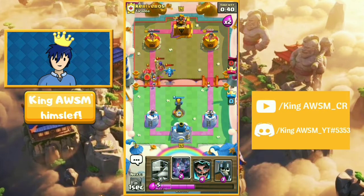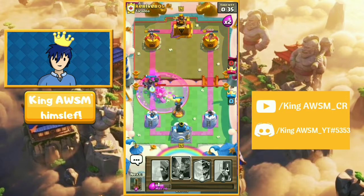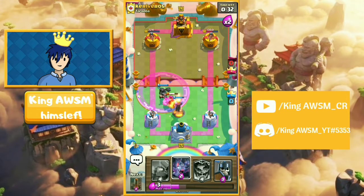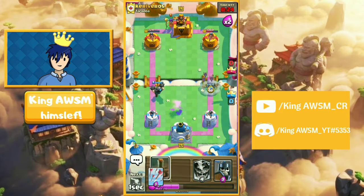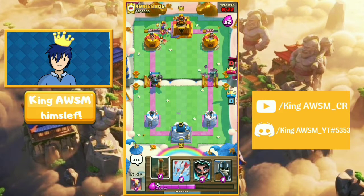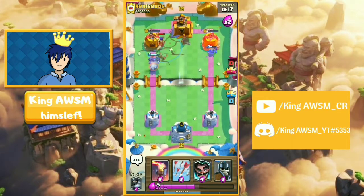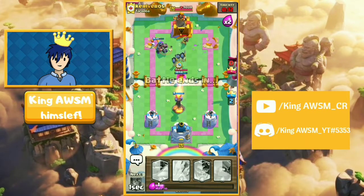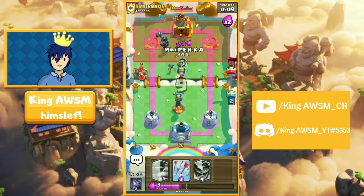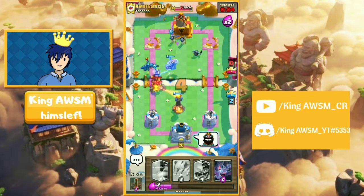Yeah, it was a golem deck just as I thought. Now we can jump on that — boom, everything is taken out, the infinite tower will take care of the golem. He's messed up right now. I'll push on the right side and earthquake the left side — bam, there we go, I should get both towers. Kaboom, perfect. He had no point playing that last card. Just like that, we got another win.